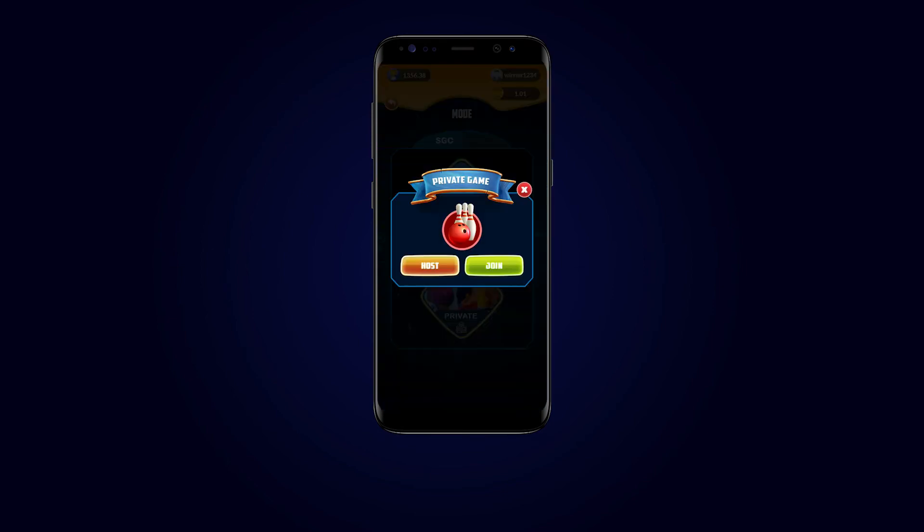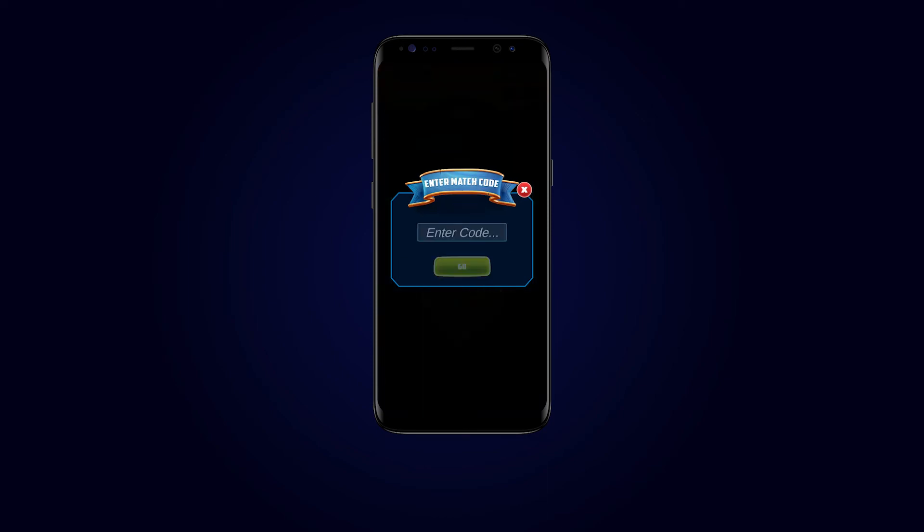To join a private room, do the following: tap PVP Game, then tap Private, then tap Join, then enter the code your friend just sent you, then tap Go — and you should be good to go.